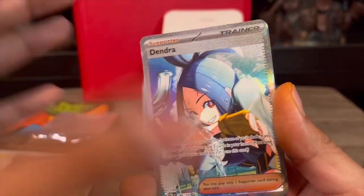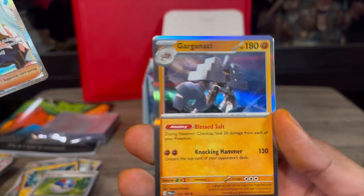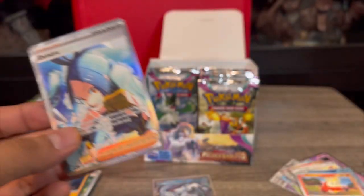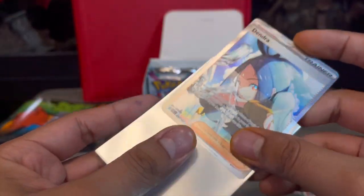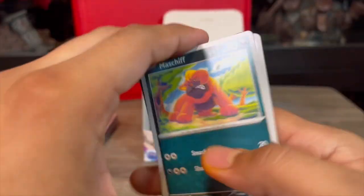We got a Grapploct, and then a Dondozo illustration rare - look at that, what a beautiful card! When you see these cards in person they look so much nicer. Look at all the texturing, all the little lines - it just looks beautiful. Super happy about this pull. I think this is at least a $20-30 card. Her ability lets you put a card from your hand to the bottom of your deck and draw until you have five - not the greatest, but beautiful. So glad we pulled that one.